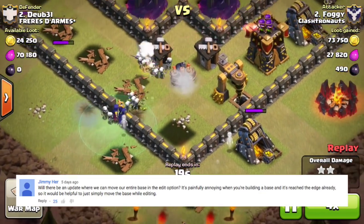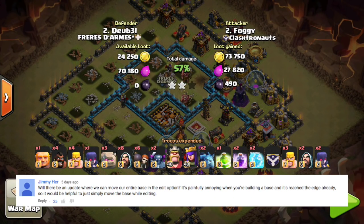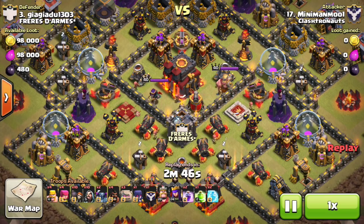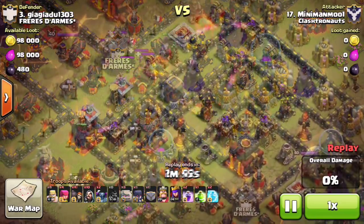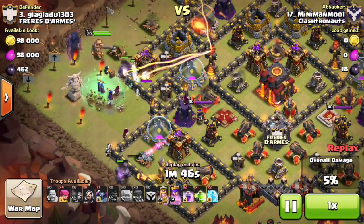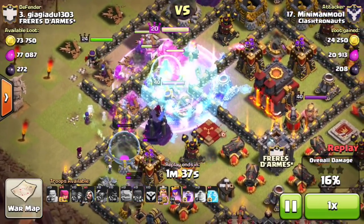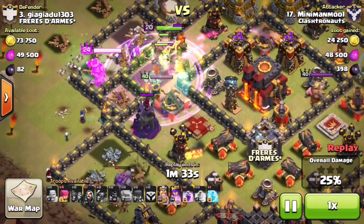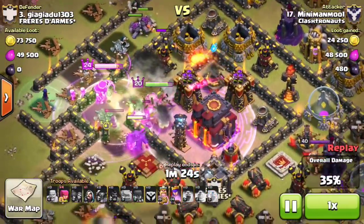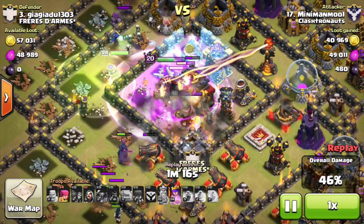Final question from Jimmy on YouTube: will there be an update where you can move your entire base in the edit option? It's painfully annoying when you're building a base and it's reached the edge. I've thought about this so many times — I'll be making my base design and realize I accidentally shifted it slightly to the bottom left. If I could pick up my entire base at once and move it slightly, it would be fine. But since it's slightly off center I have to spend another 30 minutes redesigning my Town Hall 10 base. I'm actually going to message someone I know from Supercell and see what they think. I'm sure plenty of you have had that pain of redesigning your base and wasting an hour of your life — great suggestion.